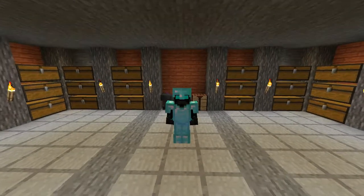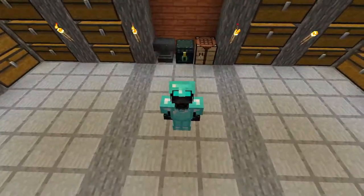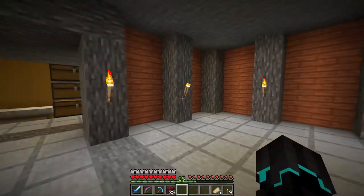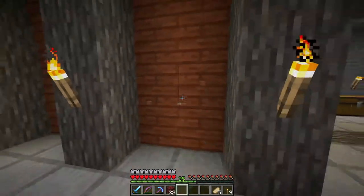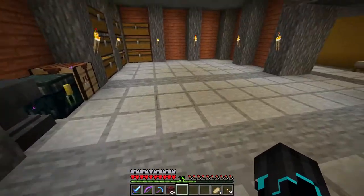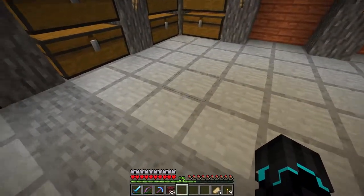Hello and welcome back to the Royal Legion SMP series, where we are back in our base. I have done quite a bit off-camera actually, and I will quickly show you what I have done. I have replaced all the back walls here with acacia wood, and I have replaced the entire floor, except for this right here, with some stone slabs.